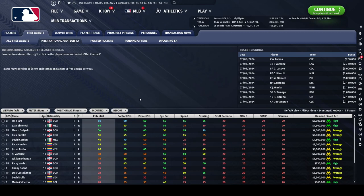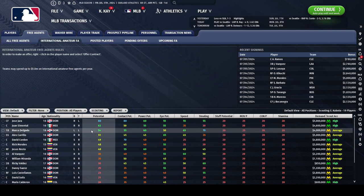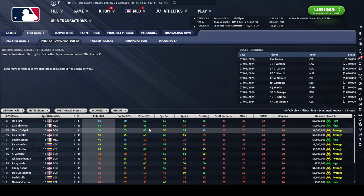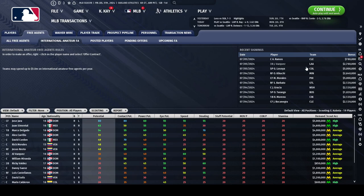Be very mindful of your team's finances when you approach the International Free Agency. Also be mindful of the type of player you're bringing in, specifically when it comes to their personality traits and their defensive ability versus their batting profile. If you have a player you want, offer him the max bonus contract as soon as possible, because chances are that player is not going to be around for very much longer. Lock him down immediately and avoid missing out on two players because you were trying to save a million or two.